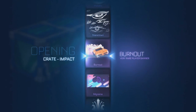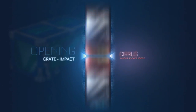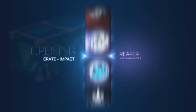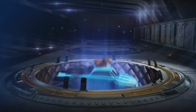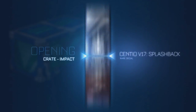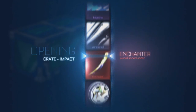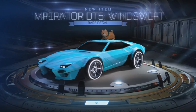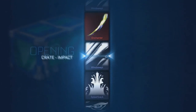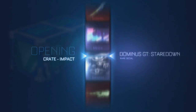Alright, another Burnout — fair enough. 46 to go. Ice cream. Sip of water and we land on a Windswept. Still plenty of opportunities with 44 crates to get something mental. We've already got Titanium White Santa Fe's which is mental.